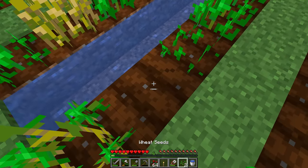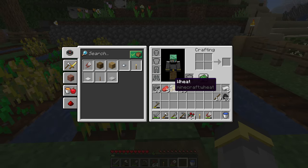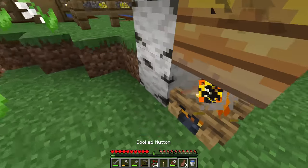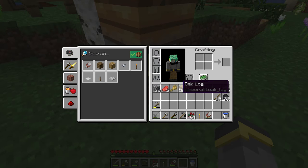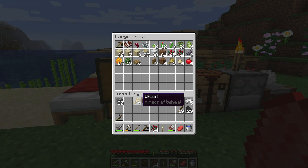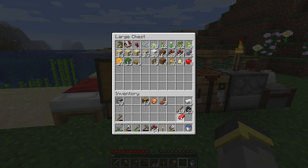One more wheat is ready to go — two seeds and one more piece of wheat. I actually haven't done any animal breeding; we still have four animals in the pen total. I'll breed them maybe, but not right now.